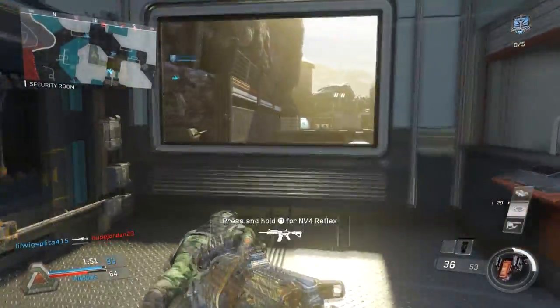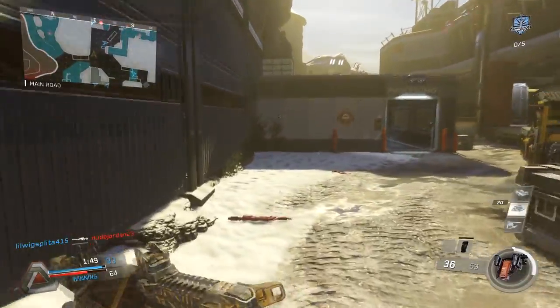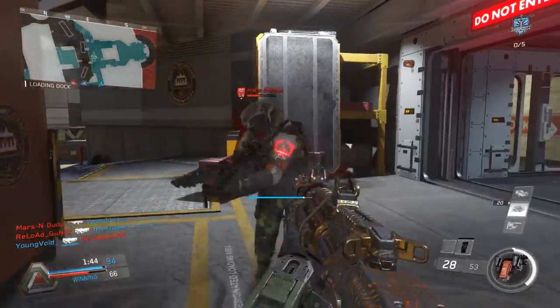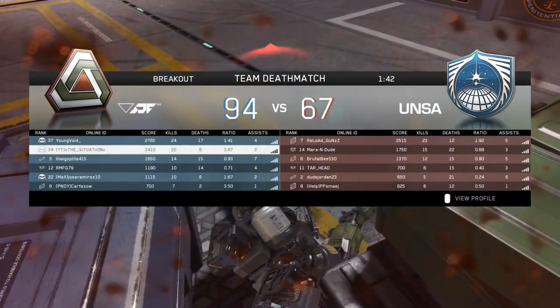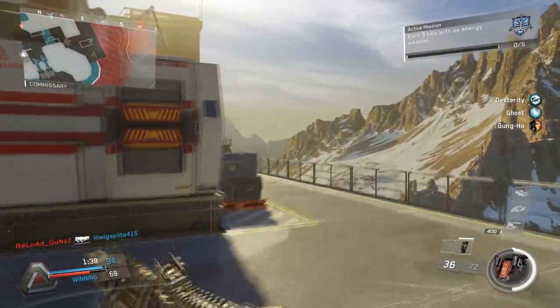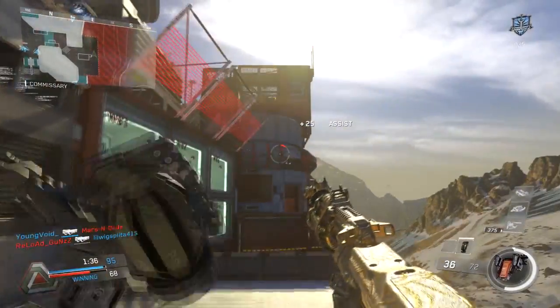Always use killstreaks that benefit you — I always use UAV and Counter UAV. I'm running Ghost and suppressor and all that good stuff because I want to stay off the mini map. That's one less thing I have to worry about, and it creates a whole other world of problems for them.